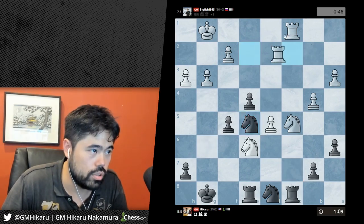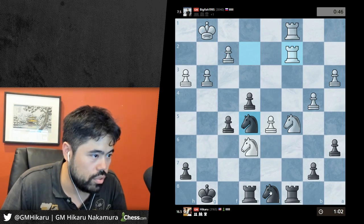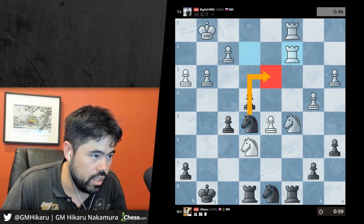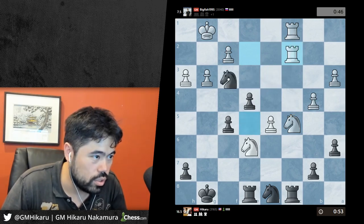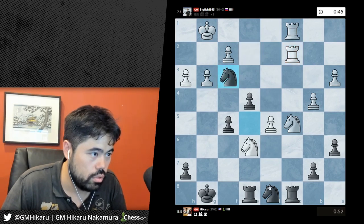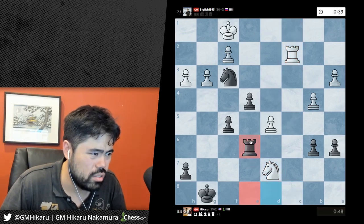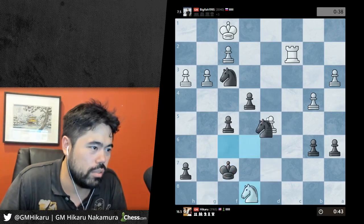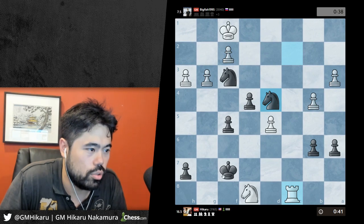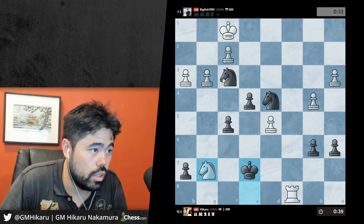The problem here is he's got problems with this. I can even play b6 maybe - there's probably losing but I feel like there should be some tricks lurking. Maybe knight d3, takes, takes, takes or b6 first. I'll throw in a check first and then b6. Takes - I take - oh my gosh, I blundered knight f6! Oh my gosh, I knew it was too good to be true. There's just no way he would blunder like that.